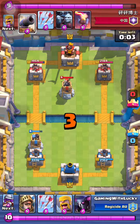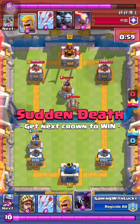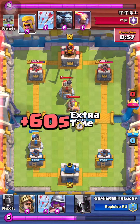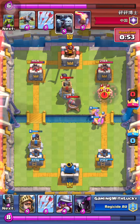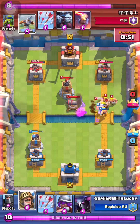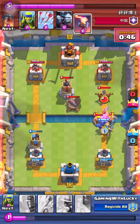X-Bow is so overpowered. It's just aiming at your base, and your base could be gone completely. So I'm trying to see where he's going to put the X-Bows because I do not want him to aim at my towers. So I'm being very patient here, just trying to see where he puts his X-Bows so I can put my P.E.K.K.A. there.